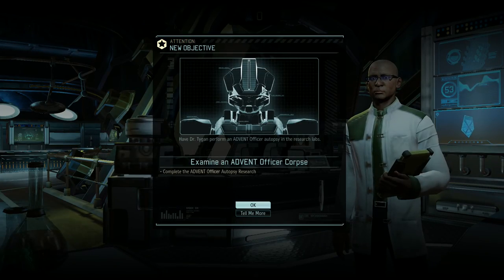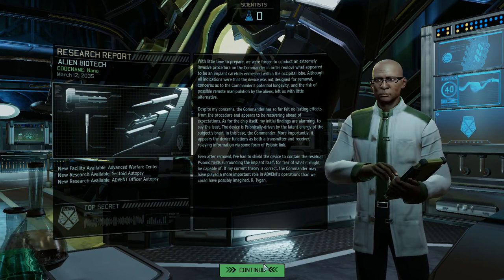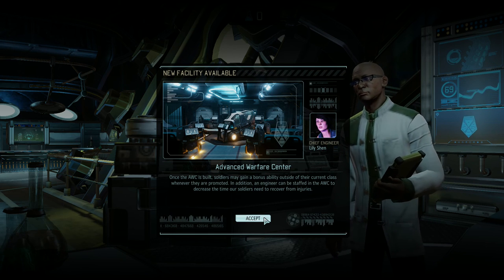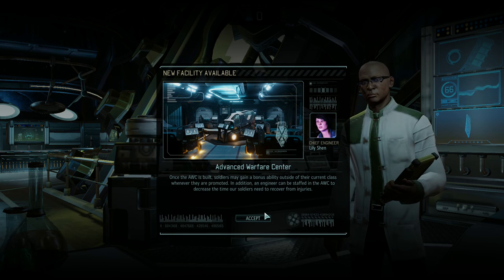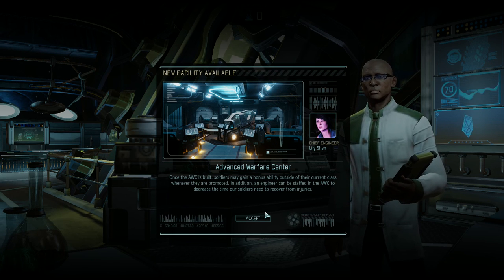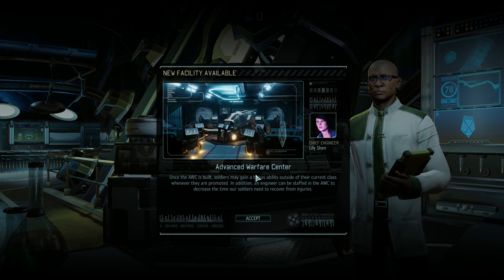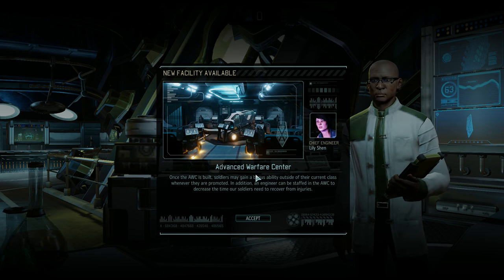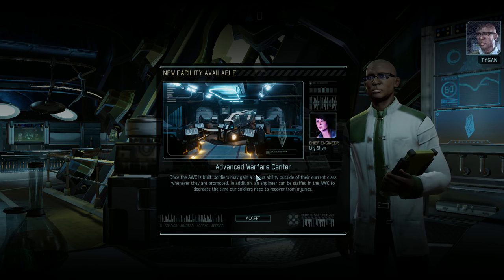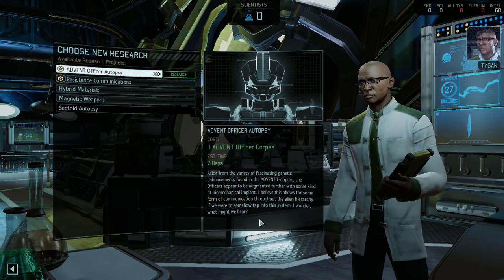I'm bringing me on the next mission. So we've got to go get the Advent officer and build a Skull Jack. We can build the Advanced Warfare Center — I don't tend to build that very early. I prefer to build the Proving Grounds next. The bonus perks from the AWC are randomly assigned — they can be awesome, but the perks are completely random, so you can get a bunch of perks you don't really care about. So it's certainly handy to have, but I don't think it's necessarily early game priority.